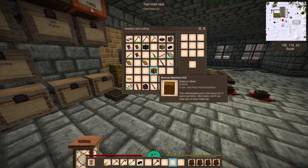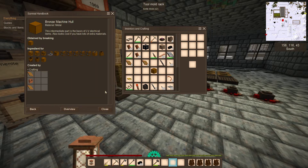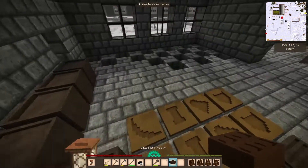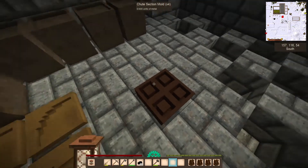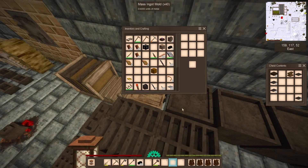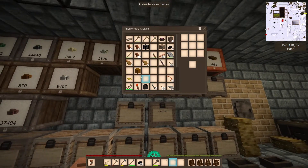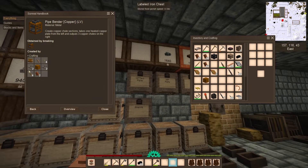I want to grab one more shoot section, because there's something we can make with the pipe bender. It creates copper shoot sections - it takes one heated copper plate from the left and puts three copper shoot sections on the right. One plate, which is two ingots, gives you three shoots. The mold I have is a one-to-one - one ingot equals one shoot - so two ingots give you two shoots. This machine gives you three instead of two, so you actually get more shoot sections for your troubles.